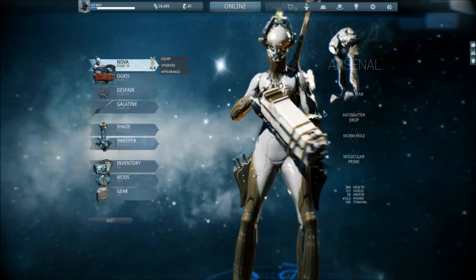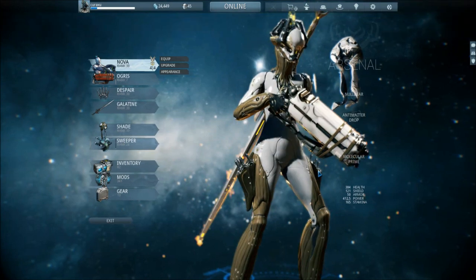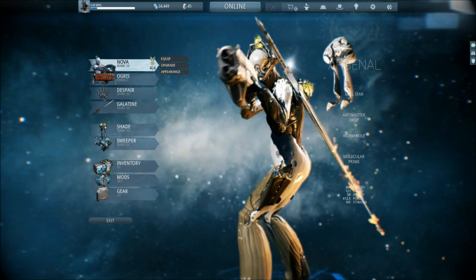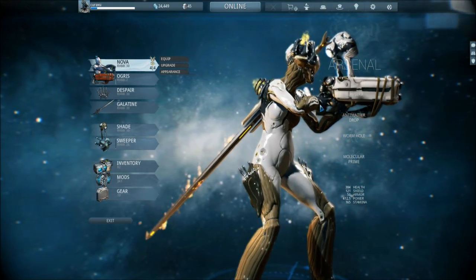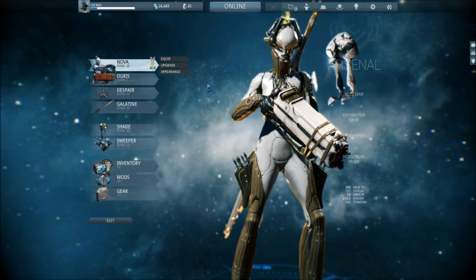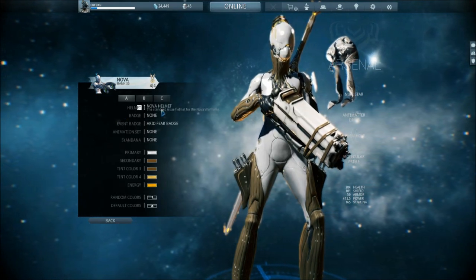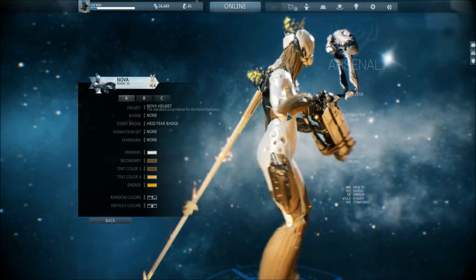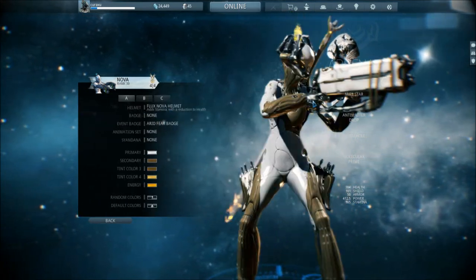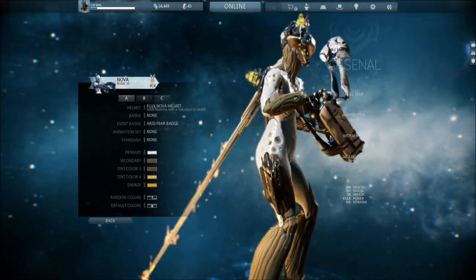Nova — oh my god, Nova. Where to start? She is such a great frame for damage dealing. I call this the Candle frame because with her alternative helmet she just looks like a candle. Her normal helmet looks slightly more normal. I just equip the alternative because it makes her look more special and less noobish — although Nova is not a frame you see a lot of noobs running around with.